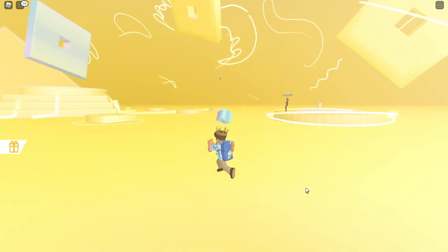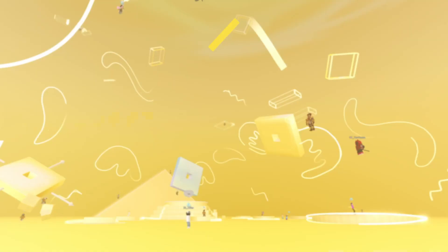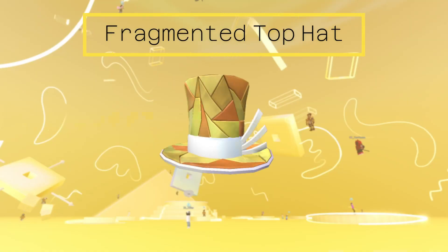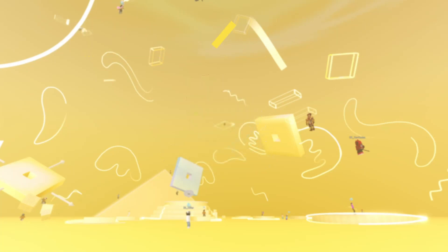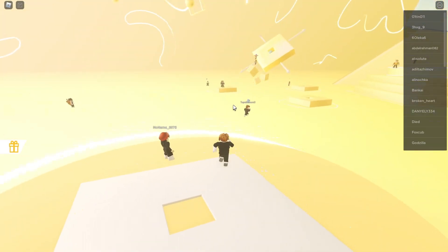Hello guys and welcome back to another video. In this video we are going to be looking at how to get this free item which is called the Fragmented Top Hat. This item is super easy to get. You'll have to collect 4 oblox pieces around the map. Let's go collect them.